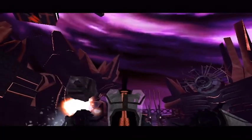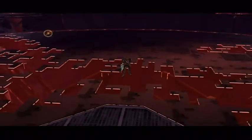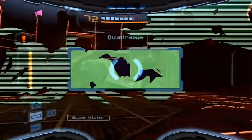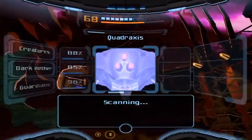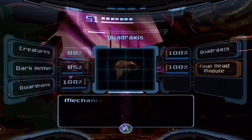Yeah, as this boss fight goes along, this part now becomes really easy - no real troubles. Okay, so after that's done, one last scan should do it. Get over here - yep, finally done it. This is the final head module - we finally succeeded in scanning everything of this boss fight.